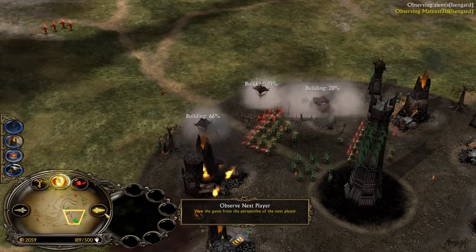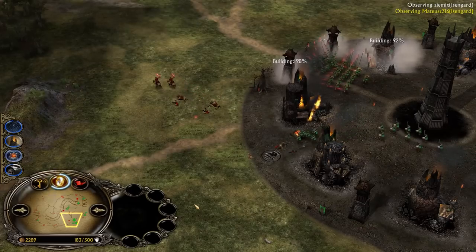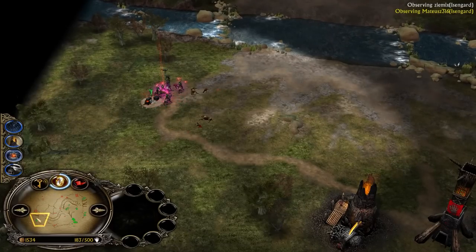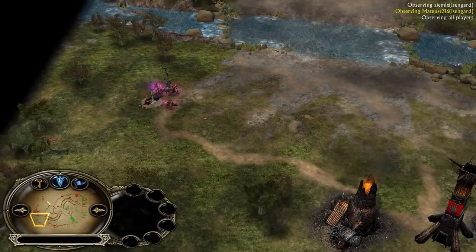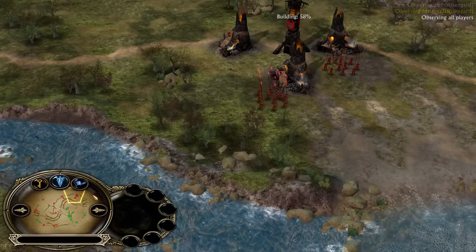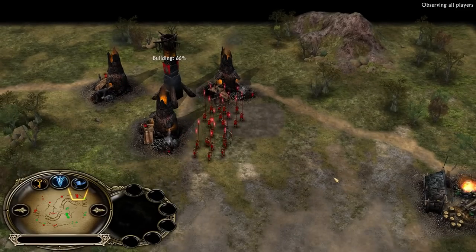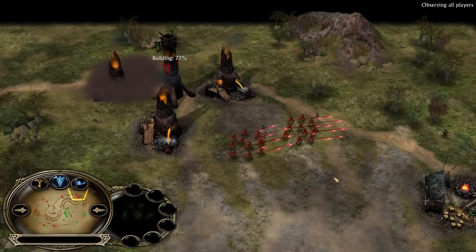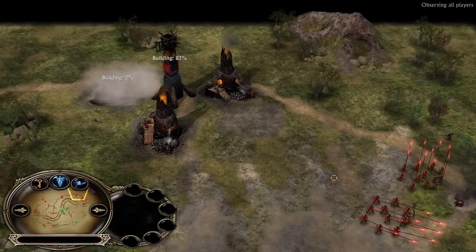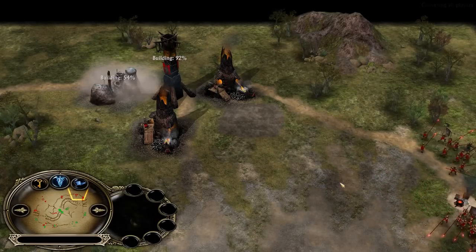The reason is simple: his opponent used freezing rain, shutting down leadership bonuses from war chant — no 50% damage, no 50% armor. But we need to give credit to the red Isengard player who maintained map control dominance pretty much throughout the entire game. His decision making throughout the game could be improved big time though. He had much more eco than his opponent, but the choice to go for the siege works cost him lots of momentum and cash.